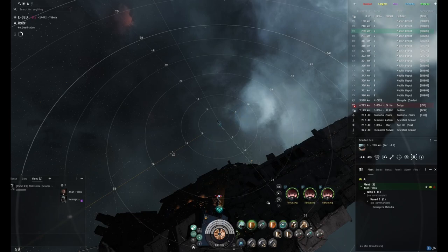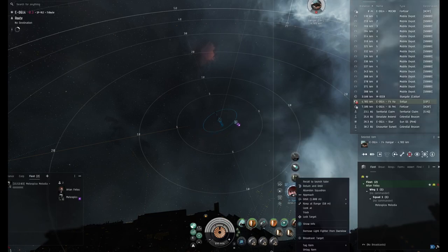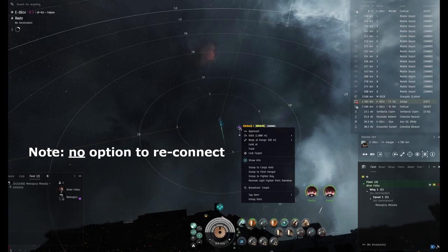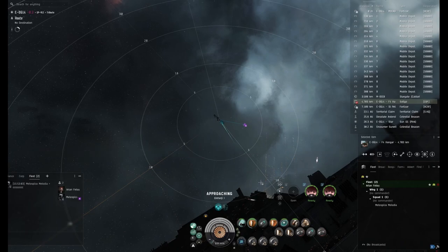Sometimes the fastest thing to do, especially if they are scrammed — because having fighters out prevents you from tethering — is to abandon your squadrons if it's a real emergency. Make sure you don't have anything locked and that you're not aggressed; that's the fastest way to get back on tether. Good preventative action if there are suddenly dreads next to you that aren't your friends.